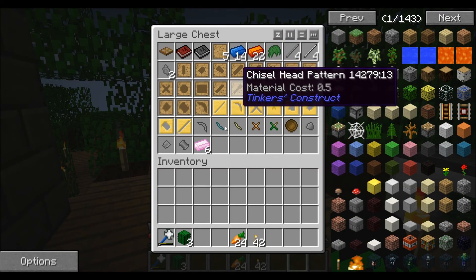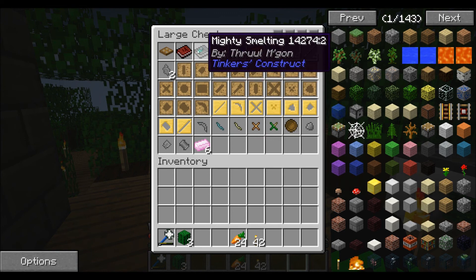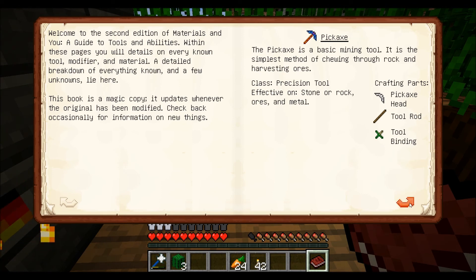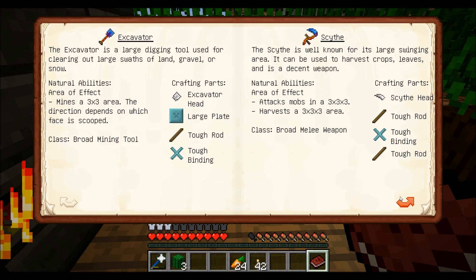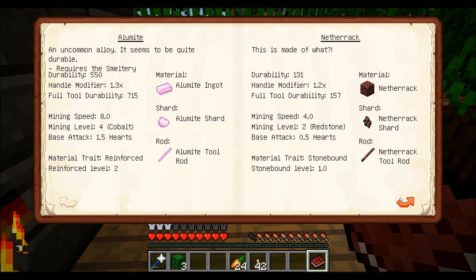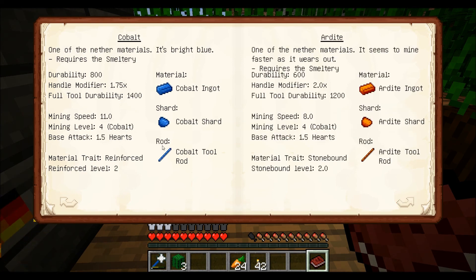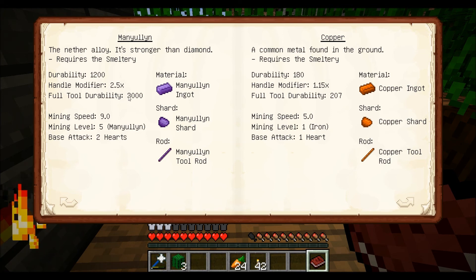We have manyullyn and cobalt. So what does it take to make a pick? Oh, just a tool binding, tool rod, and a head? Does it matter what you make it out of? I kind of want to make like a paper piece to get another modifier. I think that would be pretty cool. But this manyullyn stuff has 3,000 durability for the full tool, 1,200 nonetheless. Should I make a full tool or should I get another modifier?